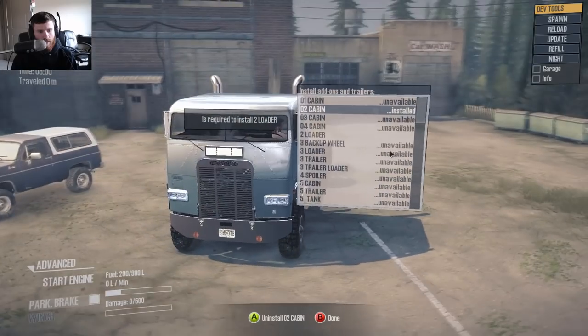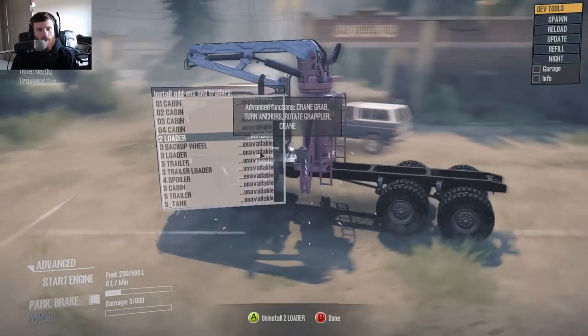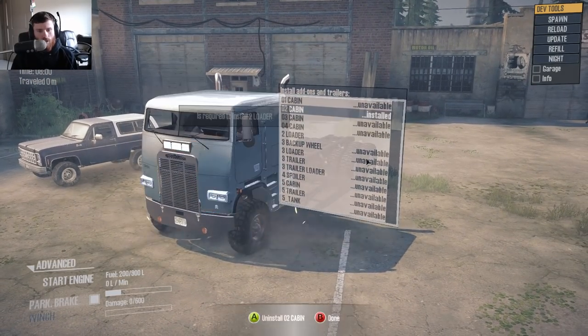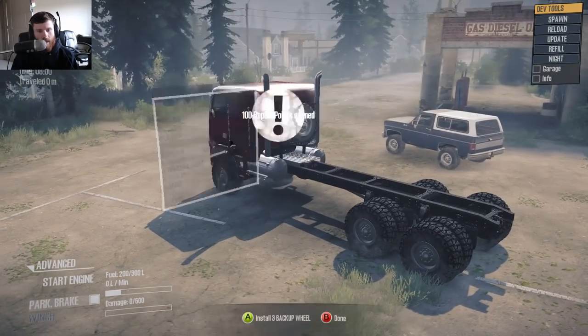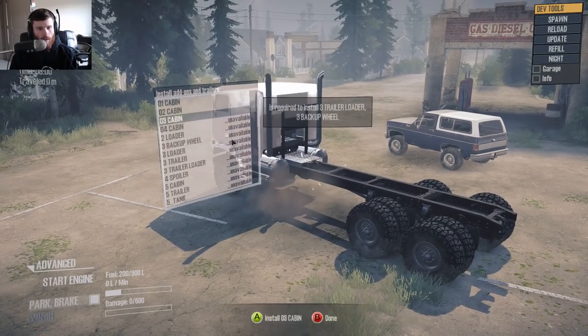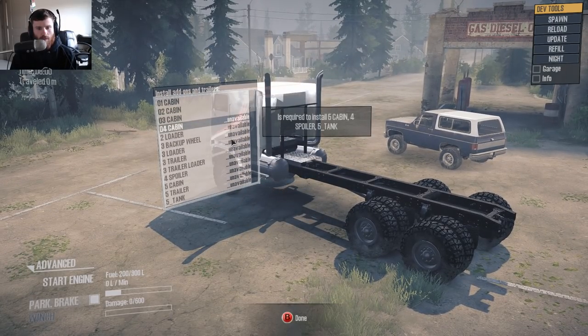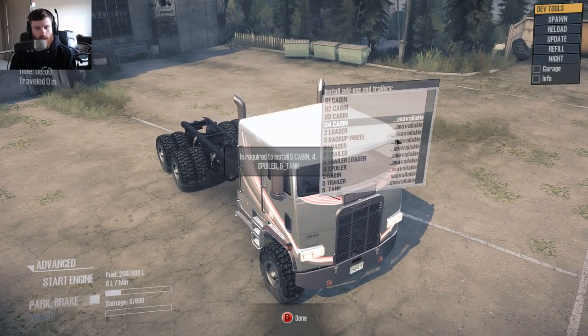O2 cabin and then O2 loader — that's how you make it a lumber truck if you want. O3 cabin and then three backup wheels. So basically what happens is you've got this little Lego set thing going on where the numbered cabin that you install has corresponding add-ons that go with it. It's required to install the five cabin, four spoiler, five tank — but why won't it let me install it?